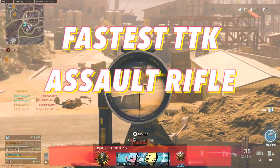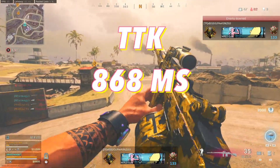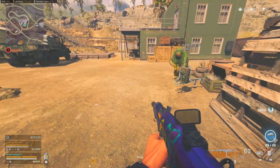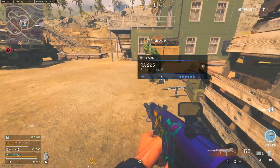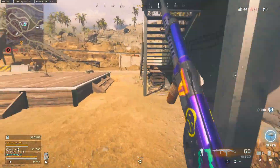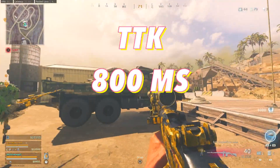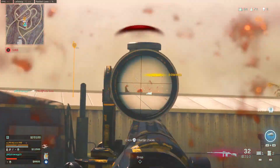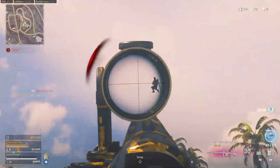The fastest time to kill assault rifle in Warzone is the C58 at 868 milliseconds, but it does have some recoil to it, making it a little bit more difficult to use. The M1 Garand has fairly low recoil and it has an 800 millisecond time to kill at all ranges. That is the same as the PKM or Bruin Light Machine Gun, but it isn't as slow with its mobility as those two.